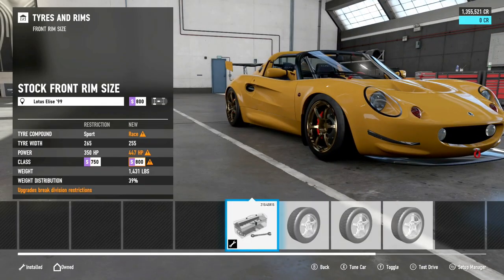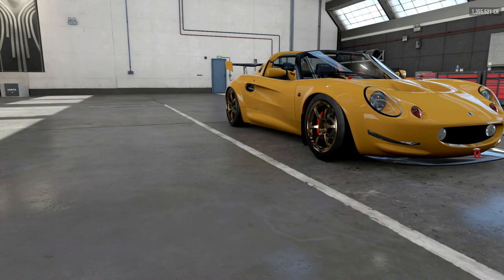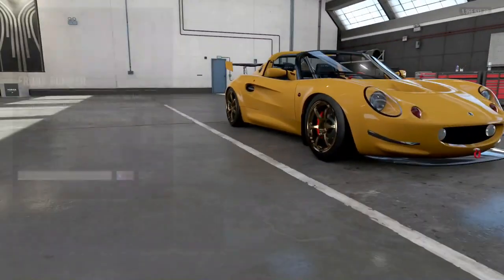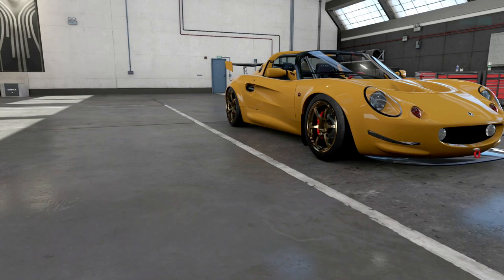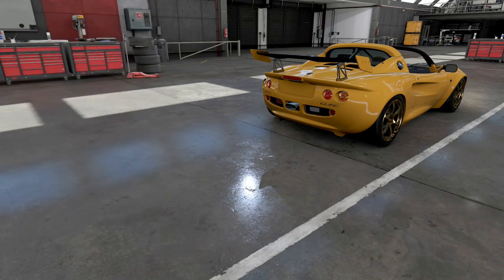For the rim style, go a few down to the RG2 — that gets us right into the PI target. I didn't upgrade the rim size as there was no benefit. Same goes for the rear rim. Last but not least: race front bumper and race rear wing.